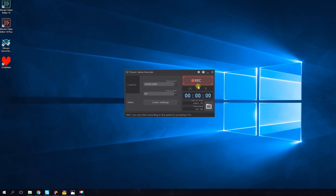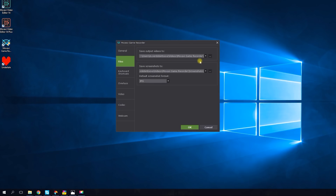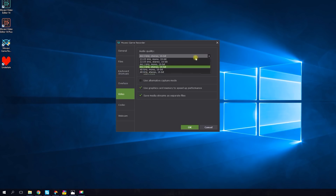Before starting your recording, we recommend you tweak the advanced preferences for better results. You can choose the folder where you want to save your video in the Files window. The Keyboard Shortcuts window lets you choose key combinations for commands like Stop and Start Capture, and Pause and Resume Capture. In the Overlays window, you can set the info about your recording that will be displayed on screen while the game is being captured. You can also choose the audio quality — we recommend 44.1kHz, stereo, 16-bit.